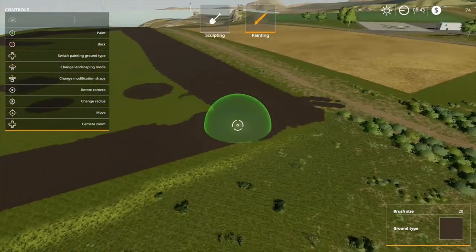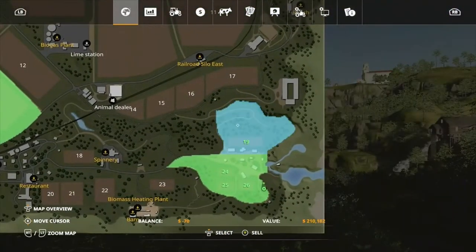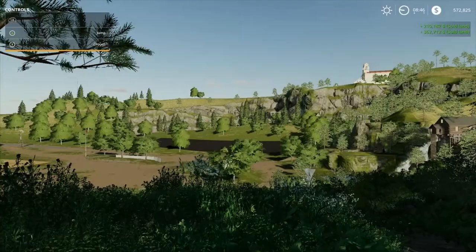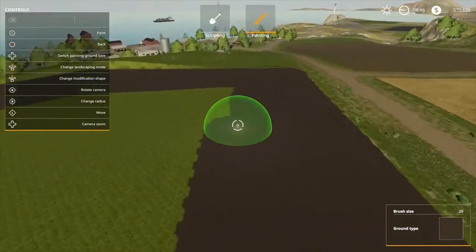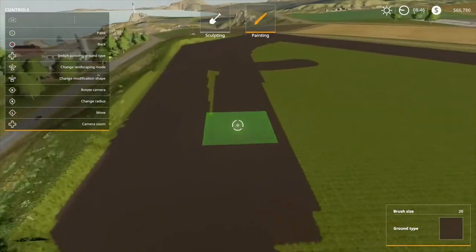Later on in the series we're really going to get into showing you guys how to build your own smooth roads on a map like Wilhelmina Forest, where you have to cut your own roads with forestry equipment and build your own map.